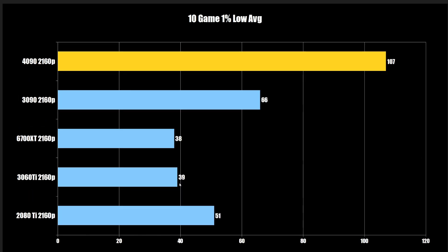At 4K, I only benchmarked the cards worth testing at that resolution. The 2080 Ti comes in at 51 FPS on the 1% low on average — pretty good. With G-Sync on these AAA titles, most will be reasonably playable. The 3060 Ti and 6700 XT at 39 and 38 — not so much. The 3090 does well at 66 FPS, and the 4090 averages 107 FPS on the 1% low at 4K across all these modern games — that's why it's the 4K card.